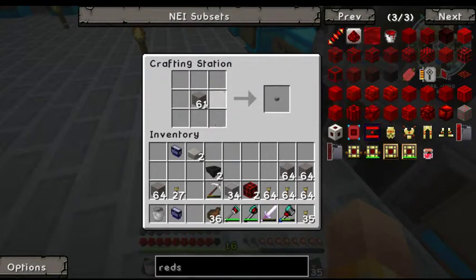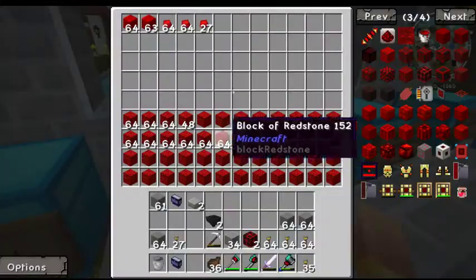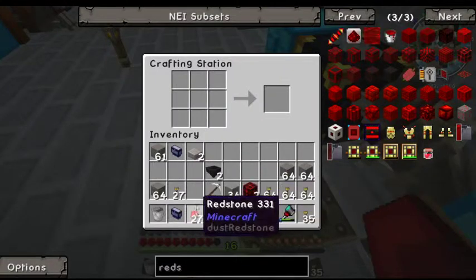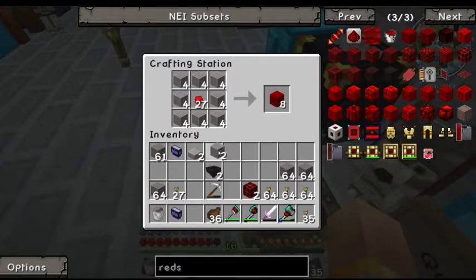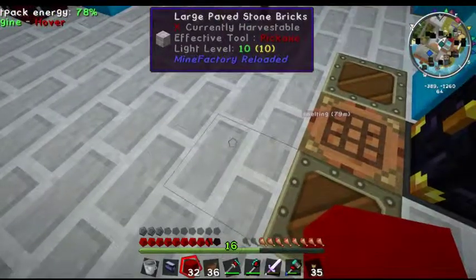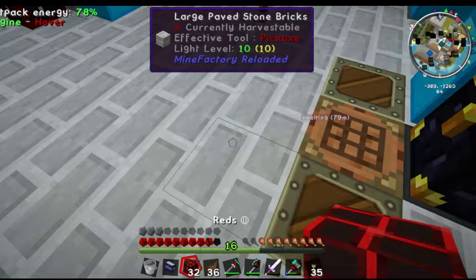Oh, I did it wrong. I've moved my chest around so I can actually find stuff. You moved the chest around so you can find stuff — that's where I was thinking this should be. Now I keep going to my old chest location.